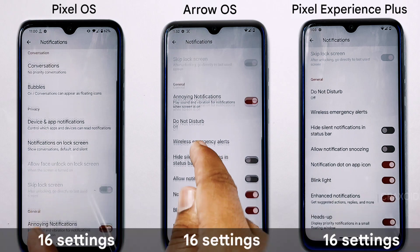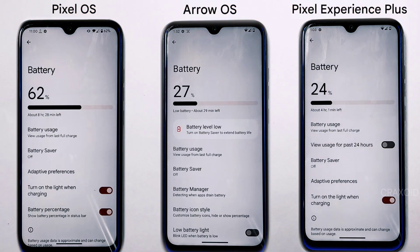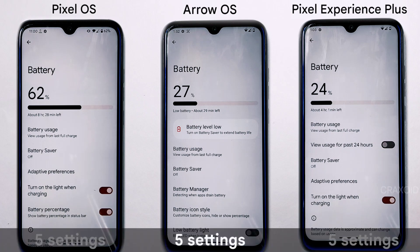In the notifications section, there are no significant variations among the three ROMs — all have identical 16 settings in their notifications.